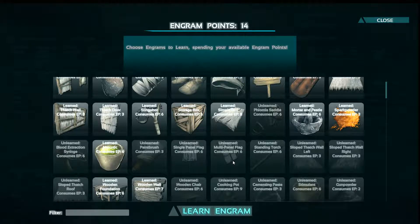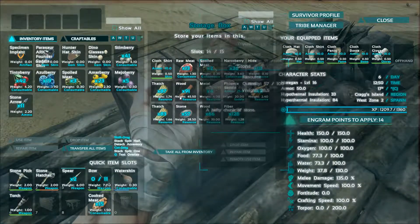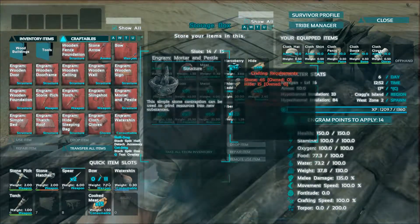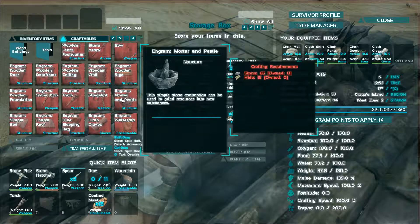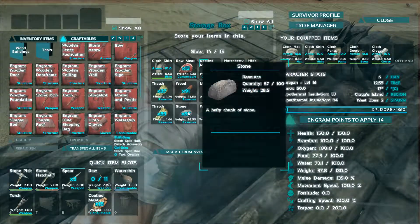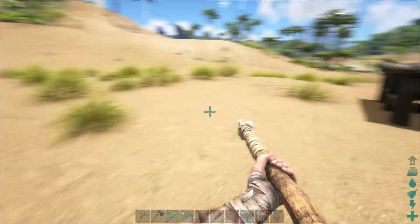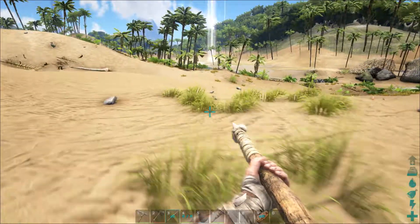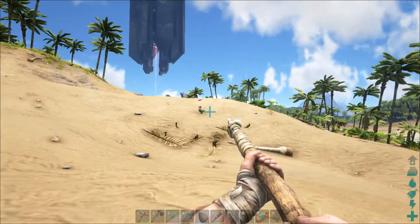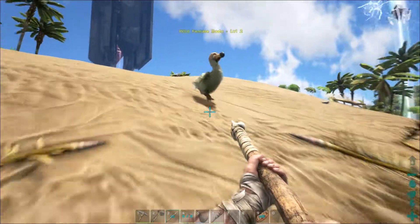Gunpowder — okay, I think right now we should focus on a mortar and pestle, let's get that done. We need 65 stone and 15 hide. We've only got 10 hides, so we need to pick up some more stone and hide. There are some dodos floating around here so let's pop those and see if we can get some hide from them. Looks like we've got another drop coming down over there — we'll check that out in just a second, maybe it's got something useful.